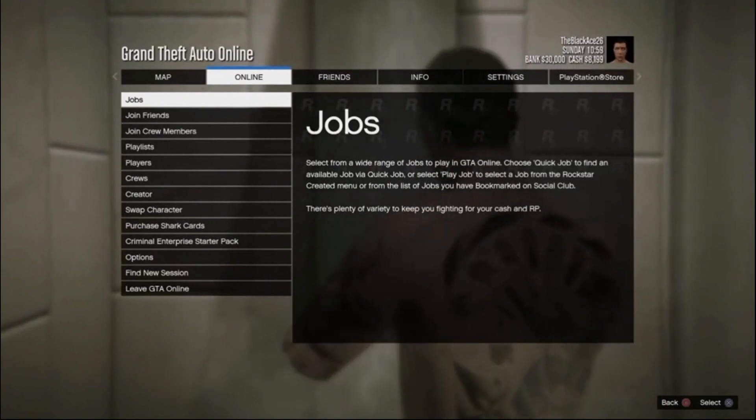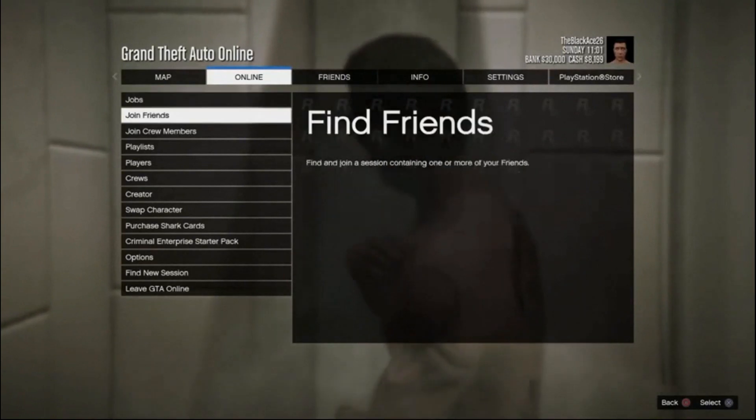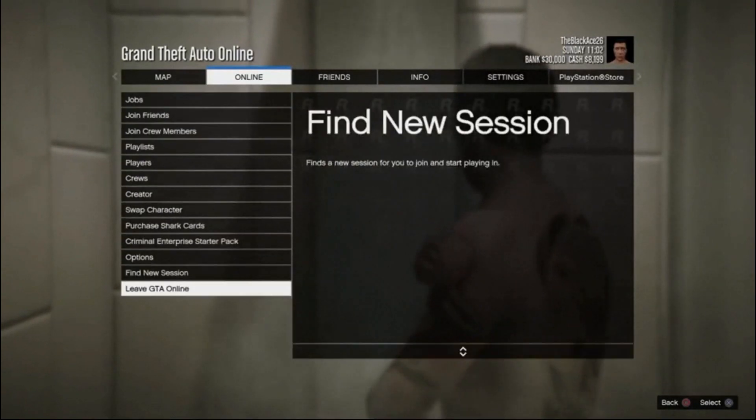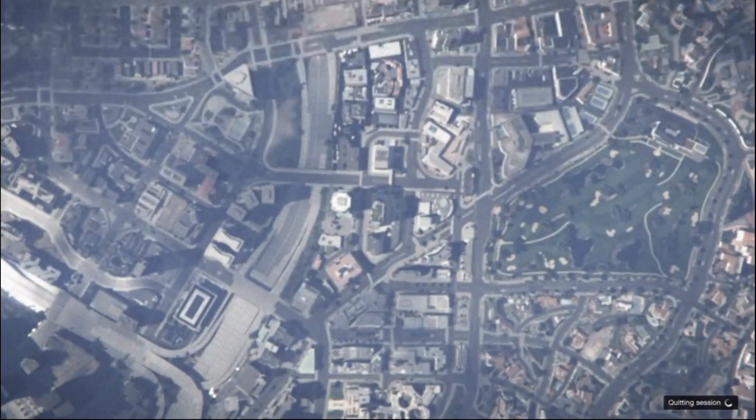The right session is an invite-only session — that's what you're going to want to load into. If you're playing with friends and you don't load into the right session, you can just leave GTA Online and load back into an invite-only session. I just wanted to show you what it looks like if you don't do it right.